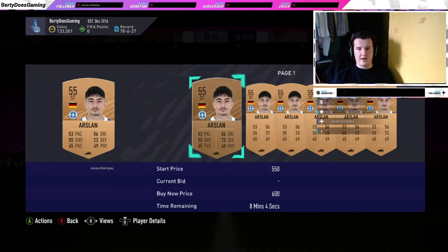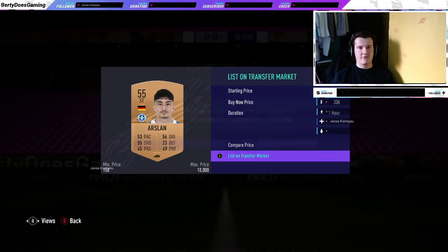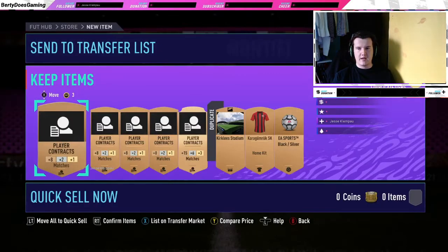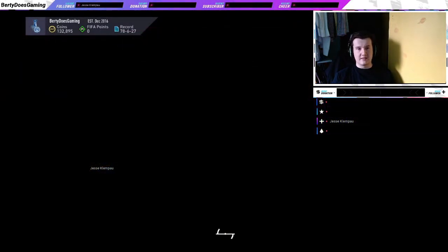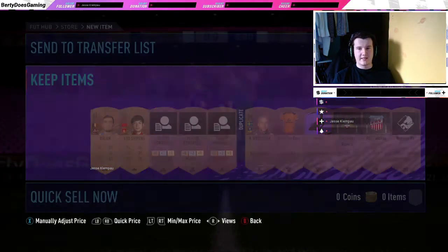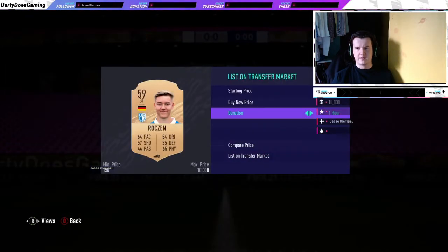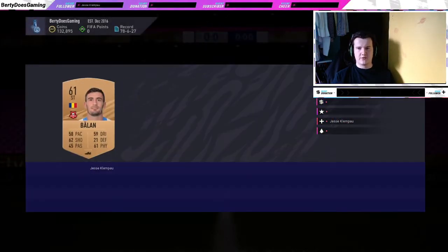You do find that you get cards worth more than 200 coins. You can list everyone at 200 coins, but I'd rather try and get every coin out of this method as possible. As you can see, there's another card here that's worth over the standard 200 mark, so you list them up. We're just going to do this until the transfer list is full.